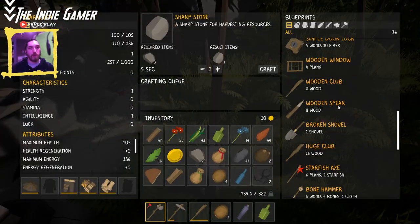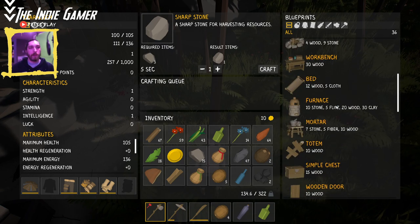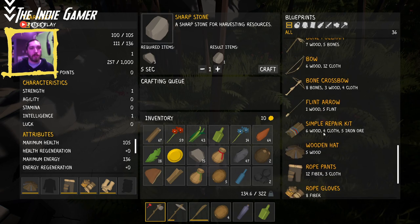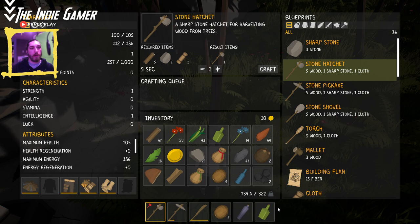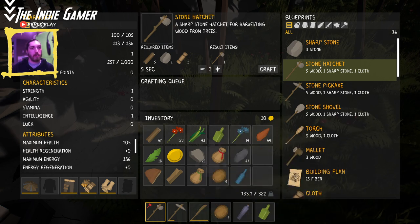So there was a repair option. A simple repair kit costs six wood, cloth, and iron — or three wood and one sharp stone. So why not just make a new stone hatchet? Let's get rid of those spoiled coconuts and craft a sharp stone, a cloth, and just make a new stone hatchet. That seems easier.